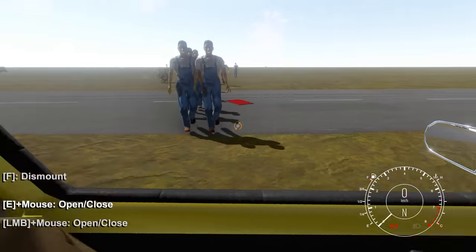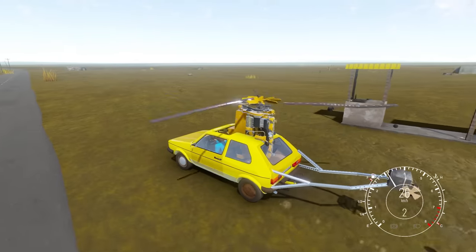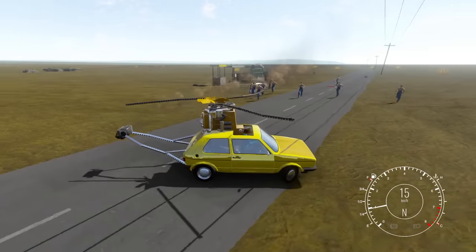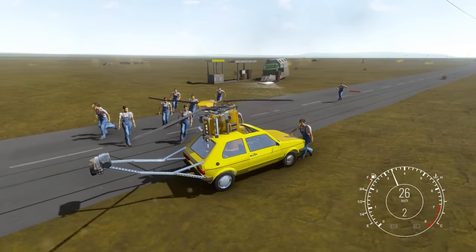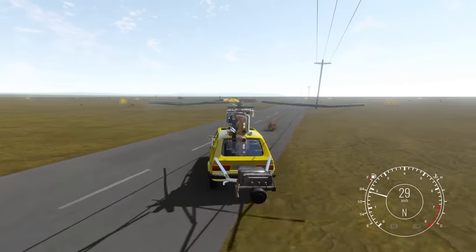Oh no! Hop in! Oh, they're right there! They're right there! Drive the little car! I mean helicopter! Look at this thing — this is actually pretty cool. Hey zombies, have you ever seen a helicopter? All right, now we gotta figure out how to actually fly this thing.